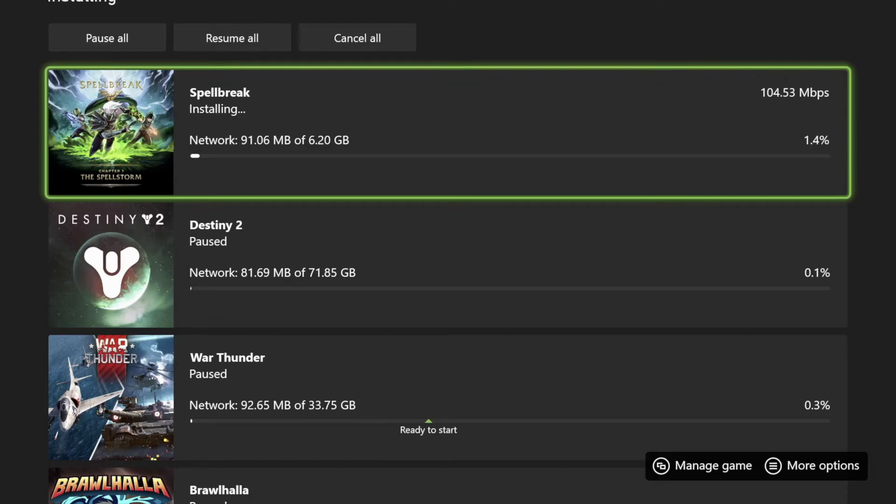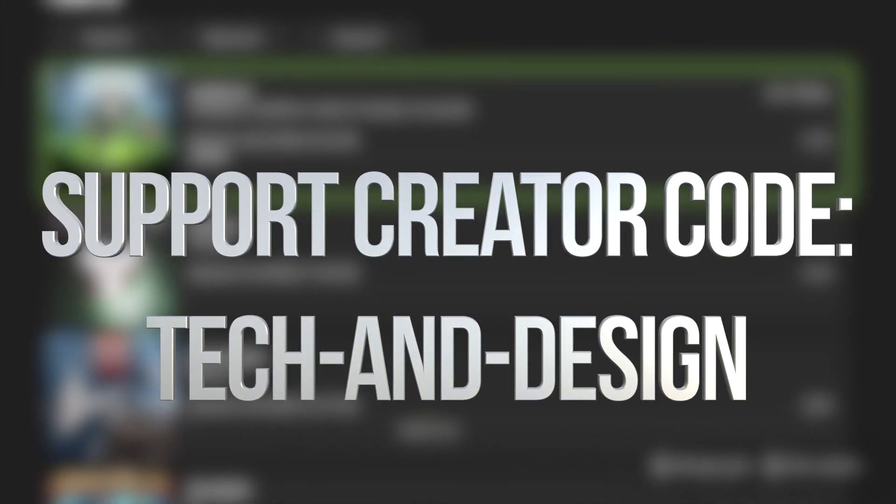How long will each one take? It depends on your internet speed — this could take a couple of seconds or a couple of hours. Right now I have it hooked up with Wi-Fi, so that's why it doesn't go too fast. However, if you want it to go faster, you could use an ethernet cable and hook it up directly to your router — that's the fastest way to speed up your downloads on Xbox. Anyway, we're done with this video. If you have any comments or questions, write them down in the comments, don't forget to subscribe and rate — thank you!